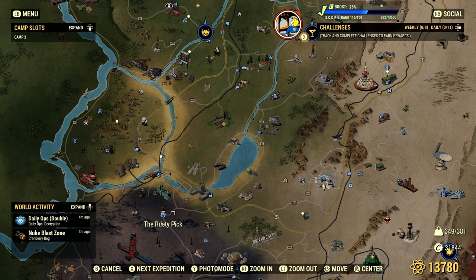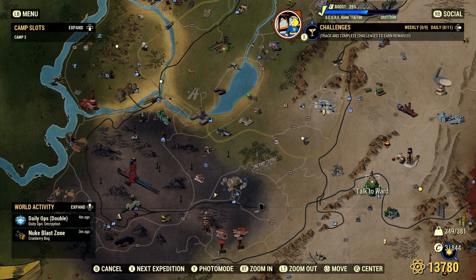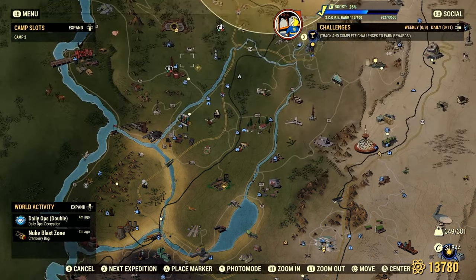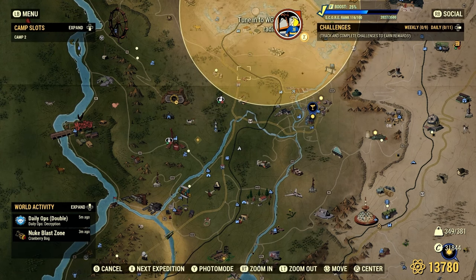Tip number one: location, location, location. Have your house close to free travel locations or train stations. Location is important because players that don't have many caps will more than likely not come if it costs a lot of caps to get to your home. With Fasnacht coming up, place your camp near the event location. Fixed seasonal event locations are a hidden goldmine as they attract all in-game players.